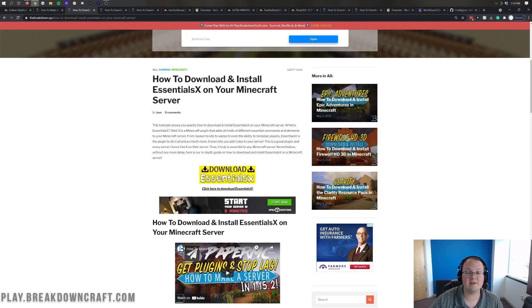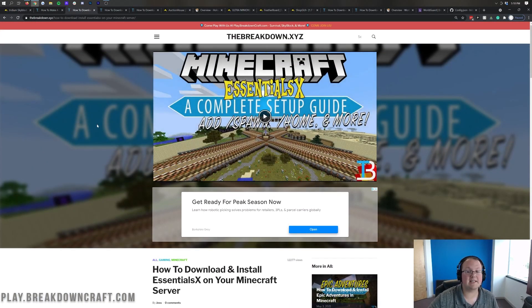Moving on, we have EssentialsX. EssentialsX is a plugin that allows you to add in things like /spawn, different kits, warps, and things like that. It is a must-have and honestly every server out there has it. Even small things like a moderator being able to do /spec instead of /gamemode spectator is added by EssentialsX. It's simple, easy, and a must-have plugin. We'd recommend it just for /spawn, /warps, and kits if nothing else.